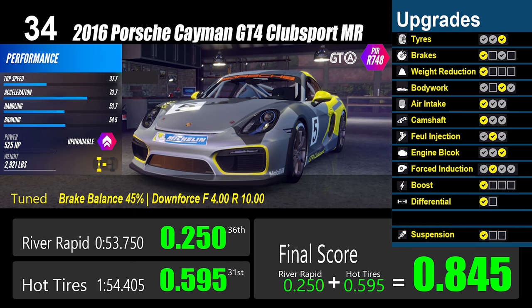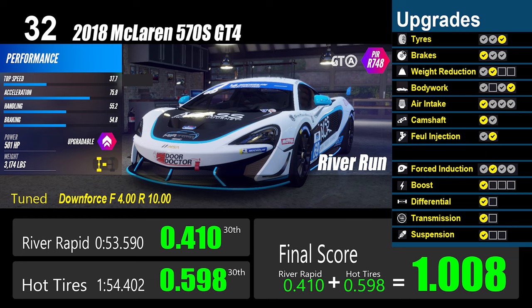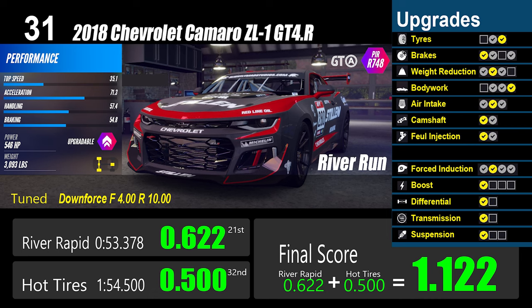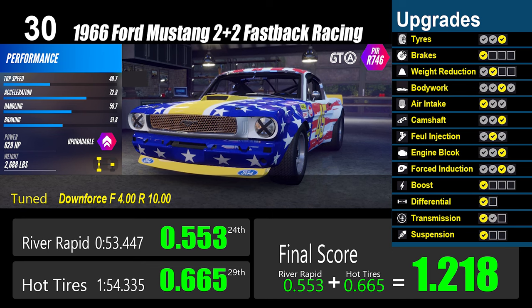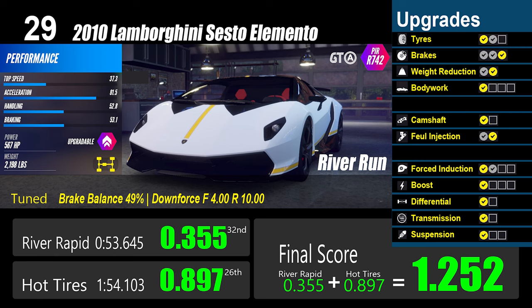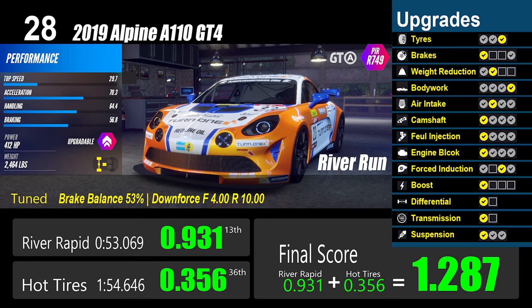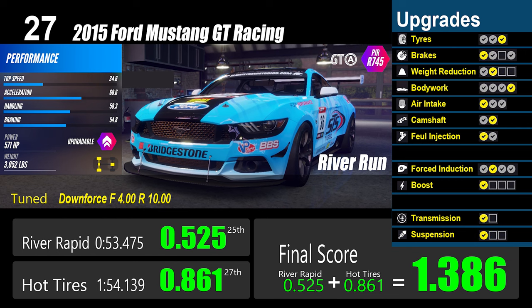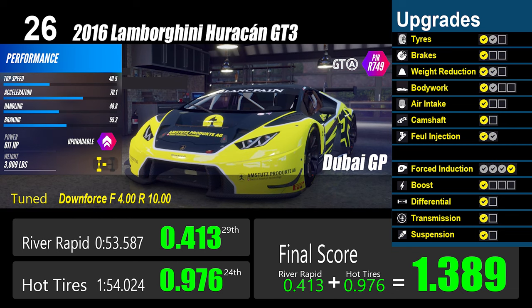Number 34: Porsche Cayman GT4 Club Sport MR. Number 33: Acura NSX GT3. Number 32: McLaren 570S GT4. Number 31: Chevrolet Camaro ZL1 GT4 R. Number 30: Ford Mustang 2+2 Fastback Racing. Number 29: Lamborghini Sesto Elemento. Number 28: Alpine A110 GT4. Number 27: Ford Mustang GT Racing. Number 26: Lamborghini Huracan GT3.